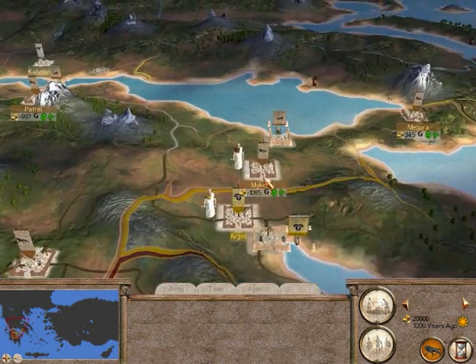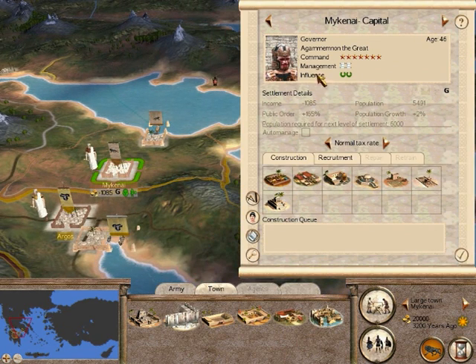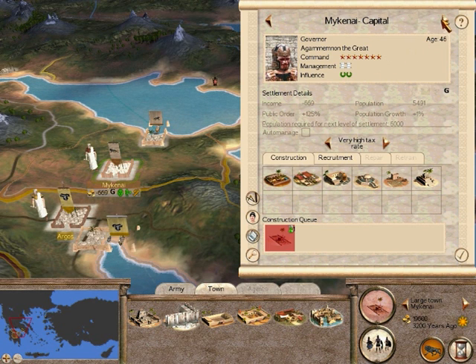What I normally do first is go to my capital. This is the scroll that comes up if you double click the city. You've got the income of the city, the population, the public order which is important, the population growth per turn, and the level the population needs to reach to upgrade. Public order is like how happy the people are and anything above 100% is good — we've got 165%. The thing I want to build is roads because that increases trade and tax income, and also means your armies can move faster.